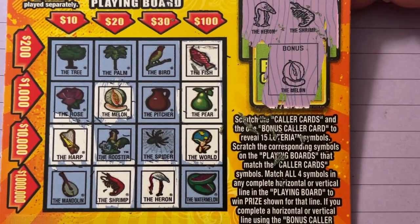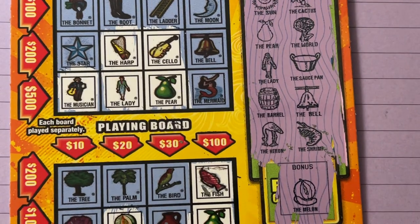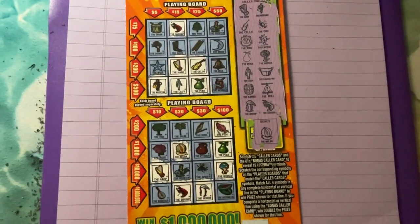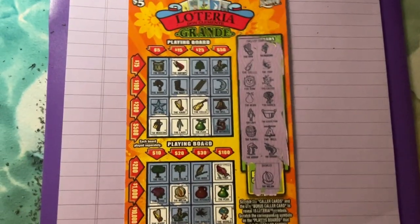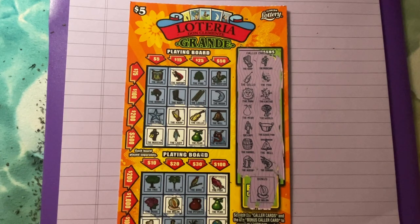All right, so that's our ticket for today, number 26 - no win. It let us down for the Loteria. I hope your ticket was a winner. Come back tomorrow, I'll have another one and it'll be another Loteria. Bye bye, have a great day guys!